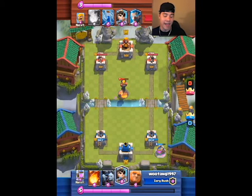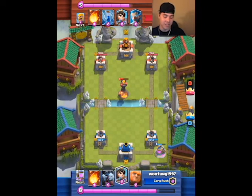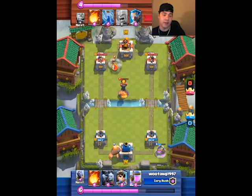The inferno was the only thing he had to counter my giant. So I tell him thanks, because now he just used his only card he had to counter my giant. I get ready for a huge push — I've been gaining all this elixir from my elixir collector.